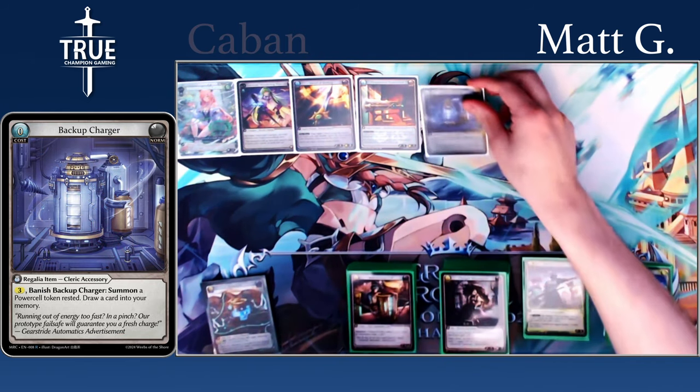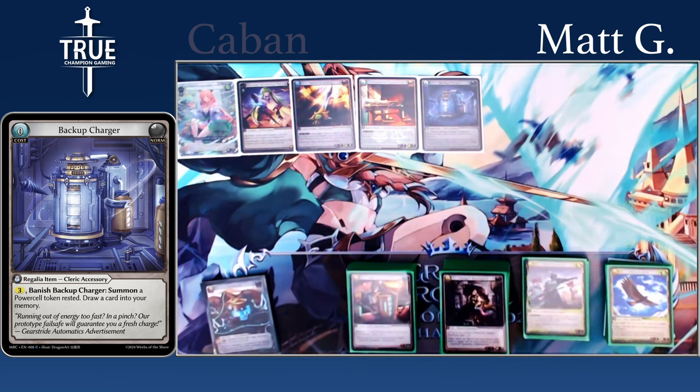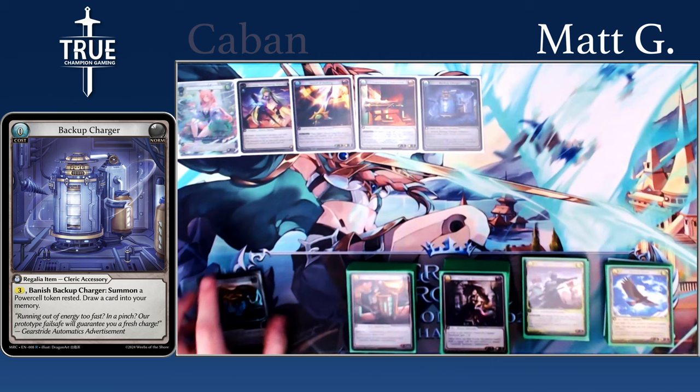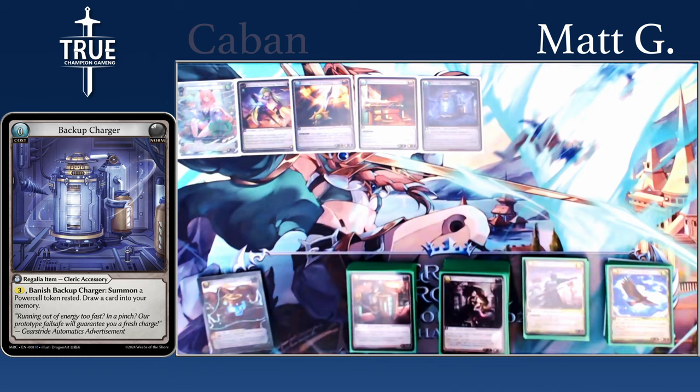Next up, we have Backup Charger. This is going to be your first materialization a lot of the times. Just being able to get a Power Cell that's rested and draw a card to keep playing allies and holding up interaction is really, really valuable.